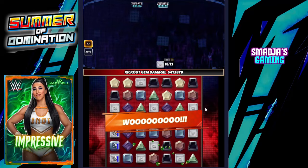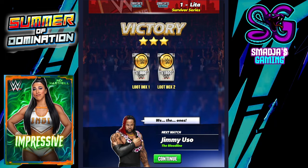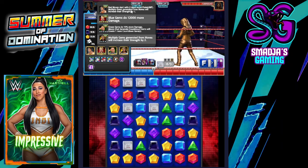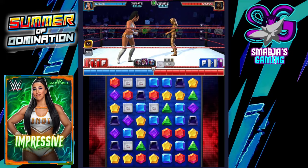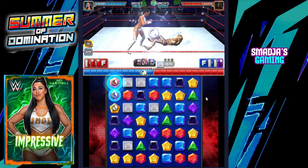Let's take a look at the same build with Andre the Giant striker as a trainer. Red move starts with 2 more move points and multiplied gems generated from moves will increase their strength by 1. Again, let's hit the big boot — those countdown gems will deplete 6 MP from all her moves.